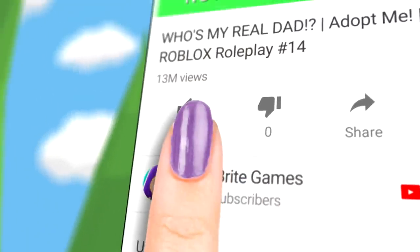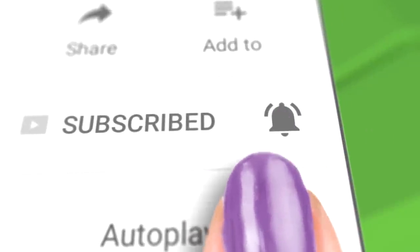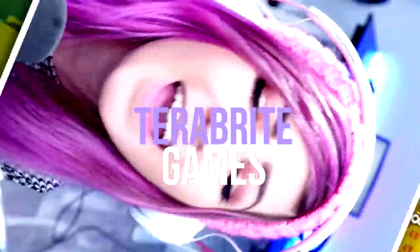We got our own code in BeastWarm Simulator! Subscribe and hit that bell button to join the Bright Army and be part of the Bright and Early Squad. Welcome back, Brights. I'm Sabrina Bright, today on Terabyte Games. Today I'm gonna tell you a code that can give you a ton of stuff and I'm gonna give you a strategy for the best way to use it, so stay tuned. But before we get into it, let's do a Bright Leg Spike.